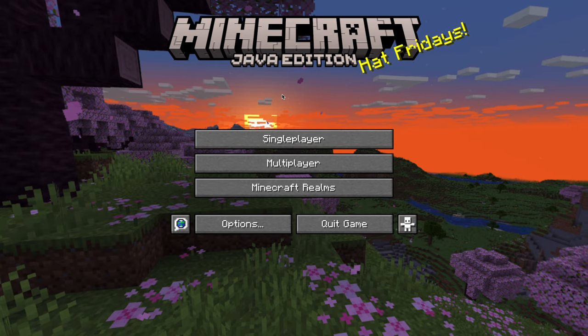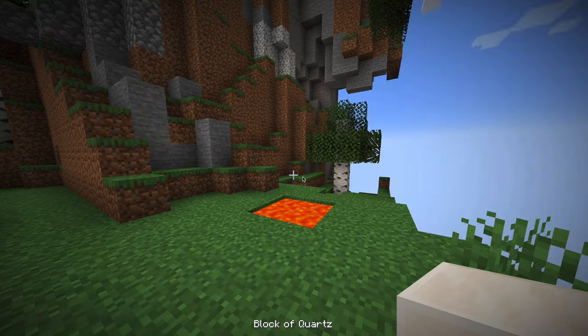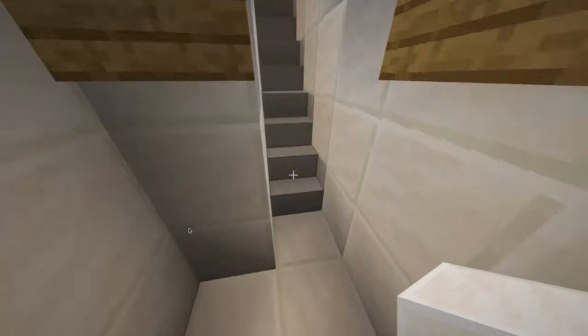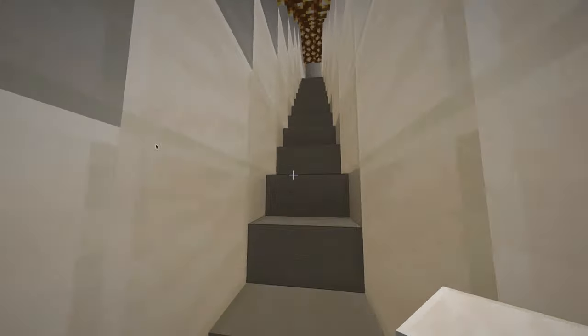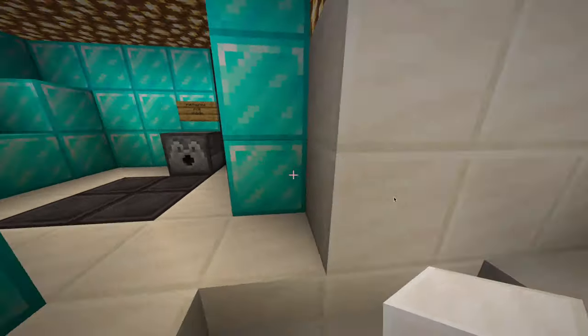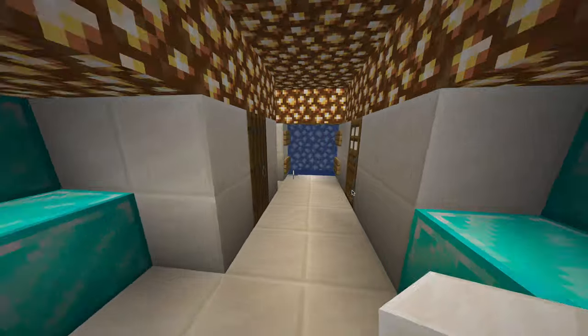1.20 added a bunch of things which I'll show you, but first I want to show you what you can do in a base if you haven't played Minecraft. This is a base I made a while ago — it's kind of cool and has some interesting features. First, this is a block of lava you jump through and then hit the water so you don't die. This also has a bunch of iron golems in there, which are basically just monsters made of iron that kill you.